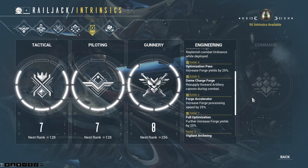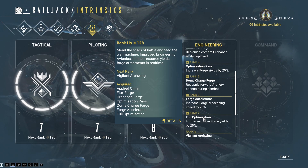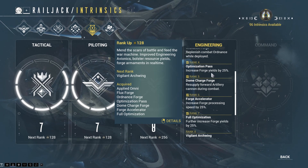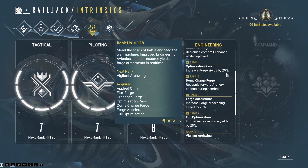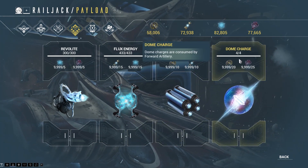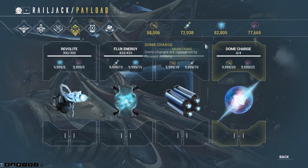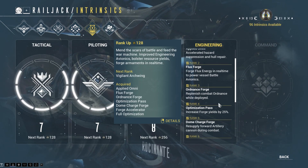One of the things I've shared my thoughts about, and learned from you guys how it actually works, is the engineering rank 4 and rank 7 intrinsic. Over here it says 'increase forge yield by 25%.' Initially I thought that you get more forge resources — so like picking up 10 of something gives you an extra 25%. But it turns out what it really means is: if I were to forge one dome charge, it increases that one dome charge to 1.25 dome charges.